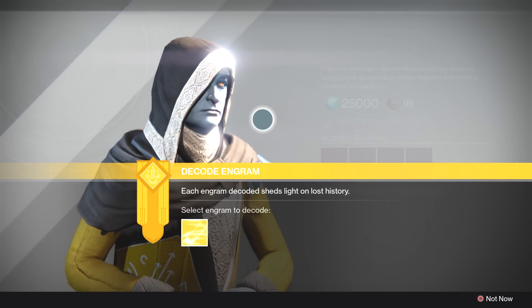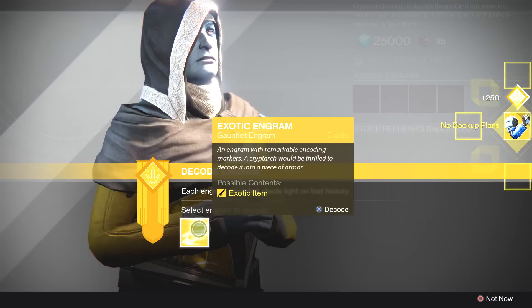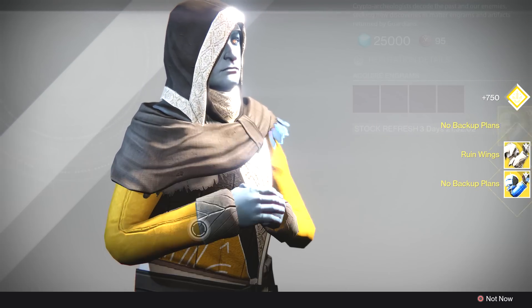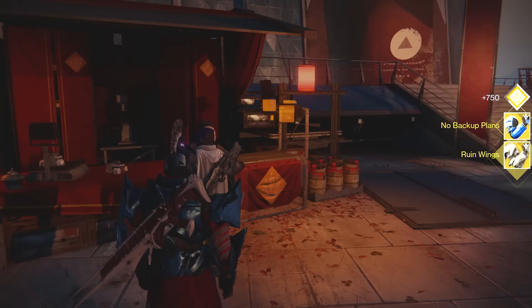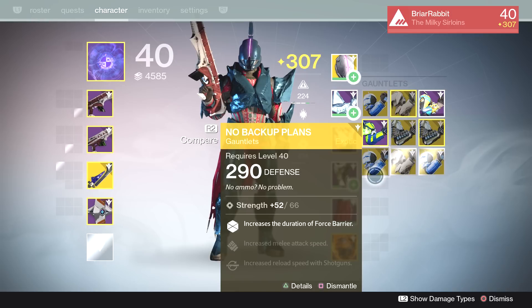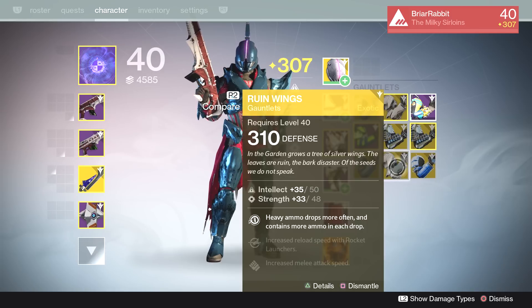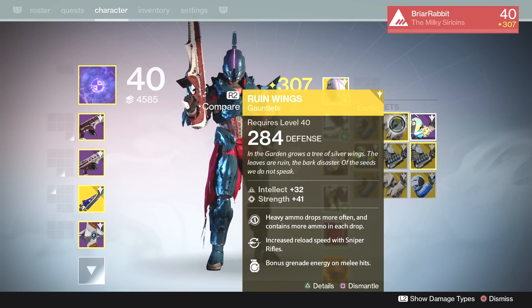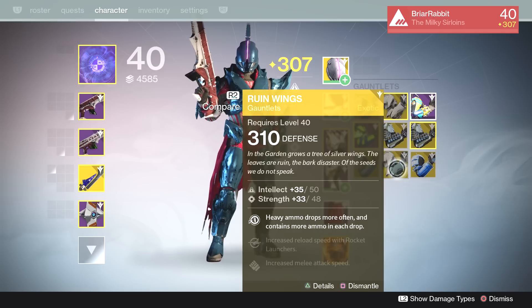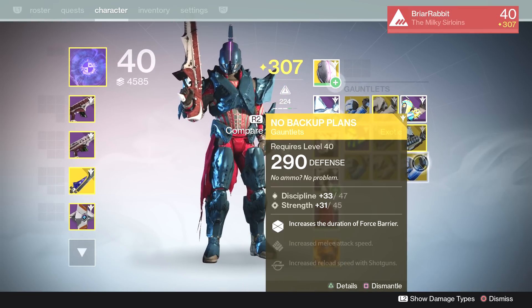Over at Master Rahool, I'm hoping to get some 310 gear out of these engrams. They have to drop as a Titan exotic and I still need to get lucky. The results: No Backup Plans, Ruin Wings, and No Backup Plans. We got a 290 Backup Plans, a 310 Ruin Wings, and a 290 Backup Plans. The 310 Ruin Wings will definitely replace my 284 Ruin Wings, which is very helpful. The two No Backup Plans are not helpful whatsoever.